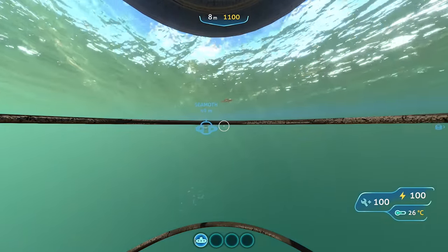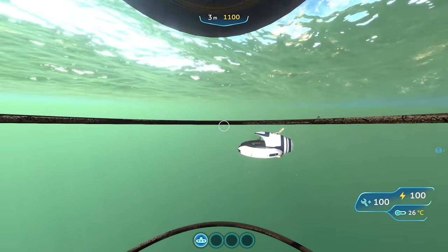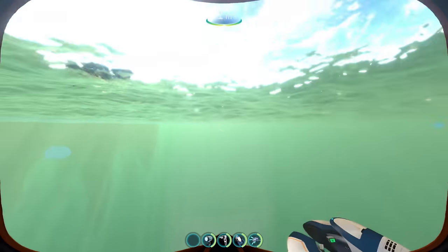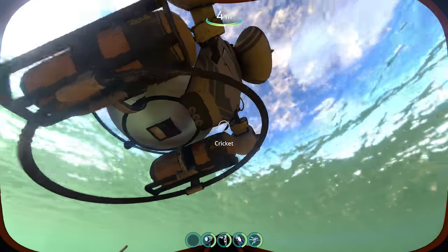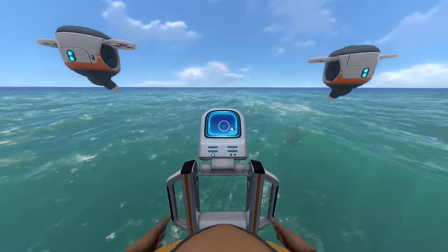If you want to use something similar to the Sea Moth that is faster, mostly for personal transport — maybe between bases and such — this is definitely a good choice. There's like a numpad at the bottom; I don't even know what that's for. Now, following our exploration, let's look at the Phantom Submarine — a medium-sized sub designed to navigate dangerous territory.